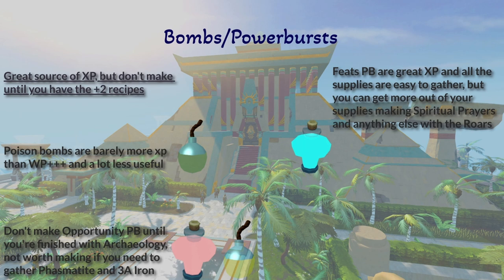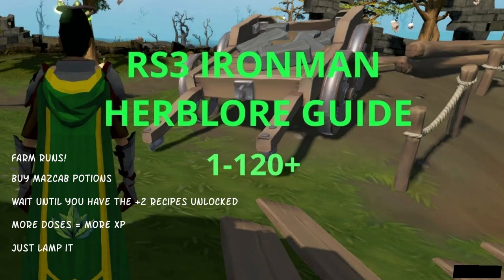As for the rest of the bombs and Power Bursts, go nuts. If you want to use all of your rocktails and brews to make Power Bursts of Vitality that you'll probably never use but you want a quick 120 Herblore cape, go for it. Also, the 120 Herblore Cape provides 25% more overloads when you use it, so if you can help it, don't make all of your supplies into overloads — wait until you're 120, then go nuts.